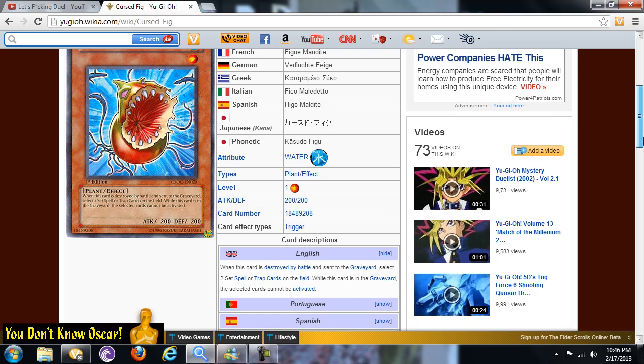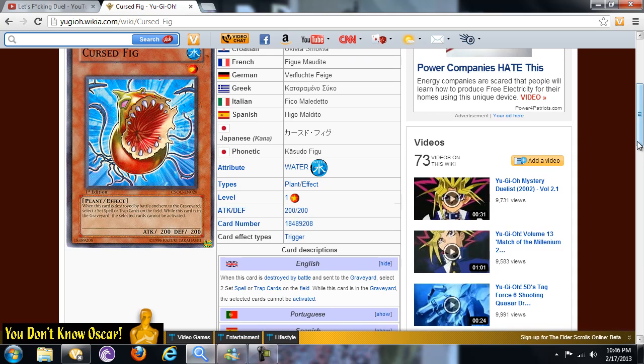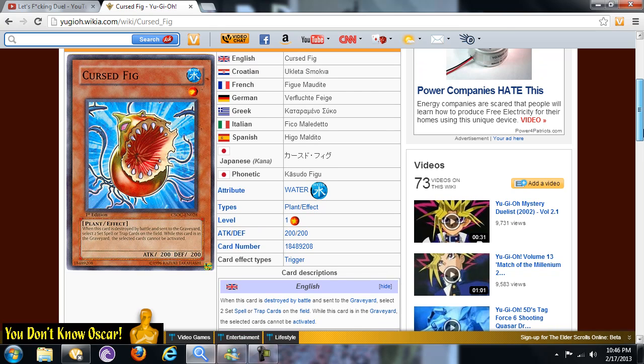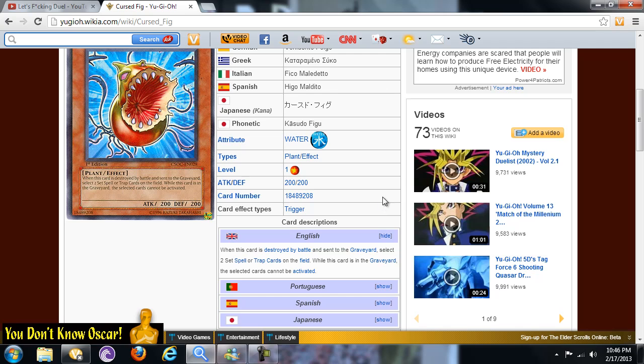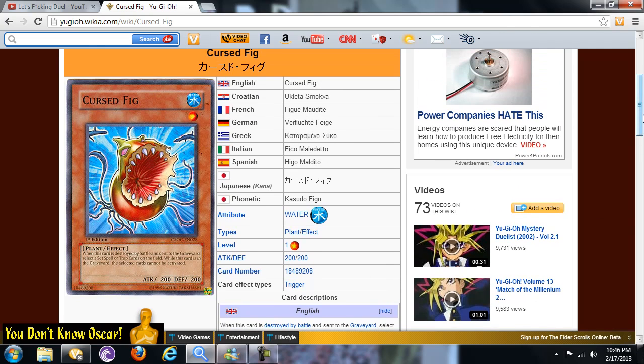While this card is in the graveyard, the selected cards cannot be activated. So it's kind of like a reverse Green Cap — Green Cap destroys two set cards, while this card prevents them from being activated. The effect is basically permanent as long as it stays in the graveyard.